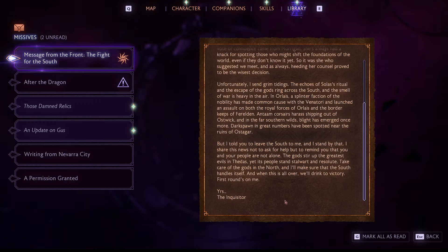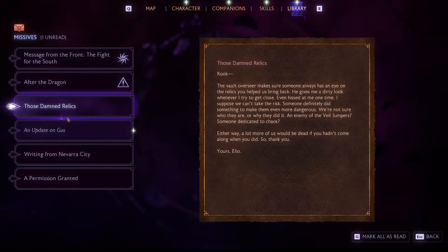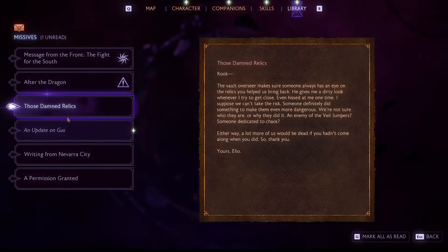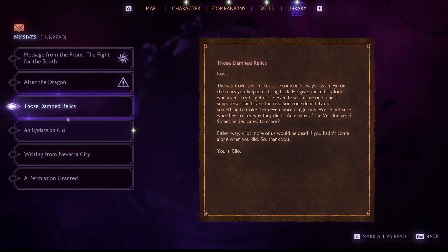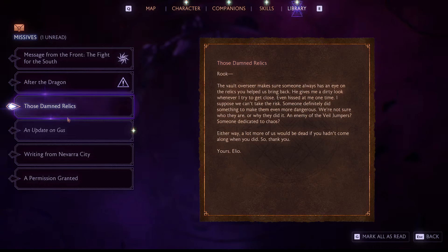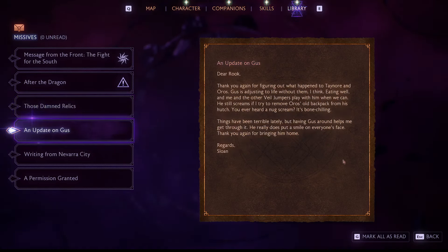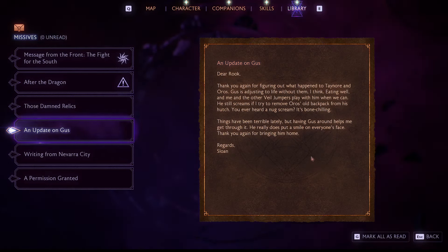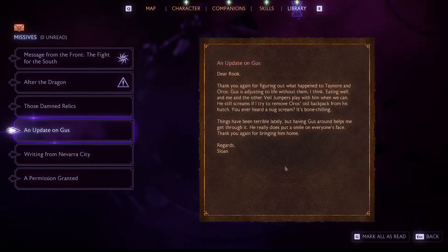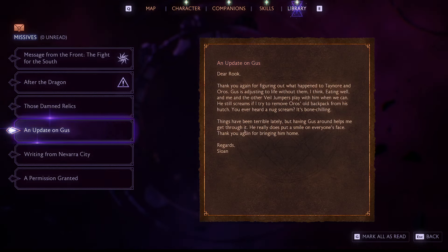When this is all over, I'll drink to victory — first round's on me. The vault overseer — I and the relic, she helped bring us back. She gives me a look whenever I try and get close. He even hissed at me one time. Something definitely did something to make them even more dangerous. I'm not sure who they are or why they did it — an enemy of the Veiljumpers? Someone dedicated to Khajas? A lot more of us would be dead if he hadn't come along, so thank you. Thank you for figuring out what happened to Taenor and Oros. Gus is adjusting to life without them — eating well, and the Veiljumpers playing with what they can. He still screams if I try to remove Oros' backpack from his hutch. You ever hear a Nug scream? It's bone-chilling. Having Gus around helps get through it — he really does put a smile on everyone's face. Thank you for bringing him home.